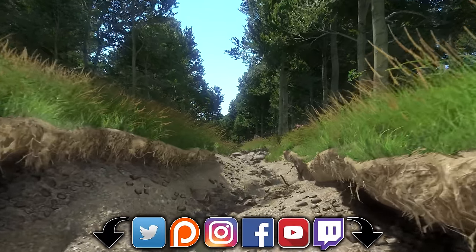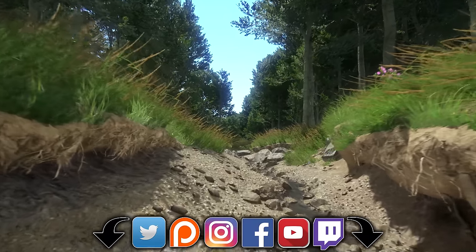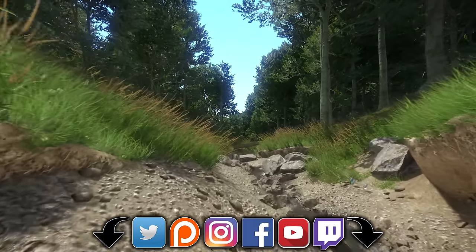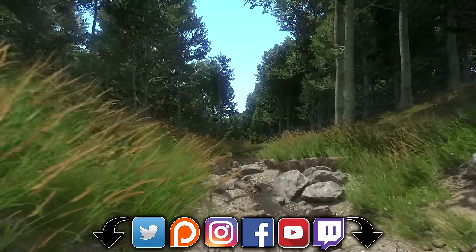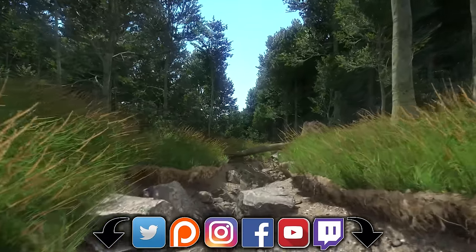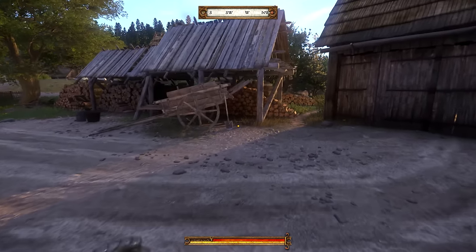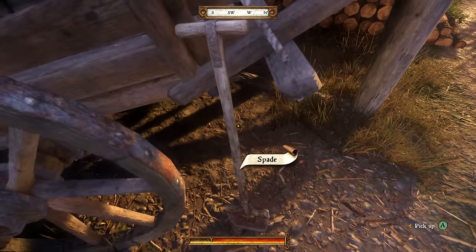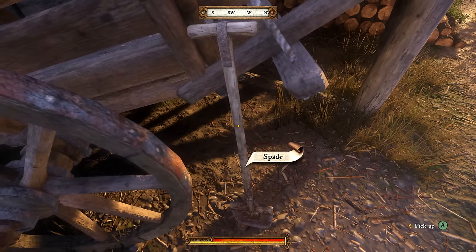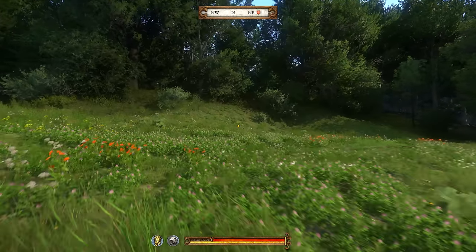If you're here for one specific treasure map, timestamps for each map can be found in the description, along with links to my social media and other Kingdom Come Deliverance guides — be sure to check them out. Before setting off, you'll need to get a shovel. The easiest way to get one is at the Rattay mill where you exit the prologue — it's right here next to the cart and is yours for the taking. Now let's get to the treasure.